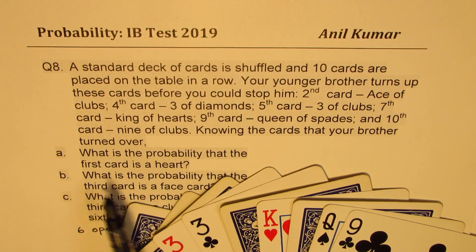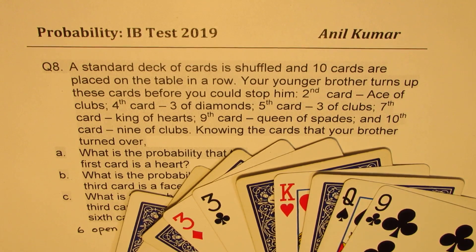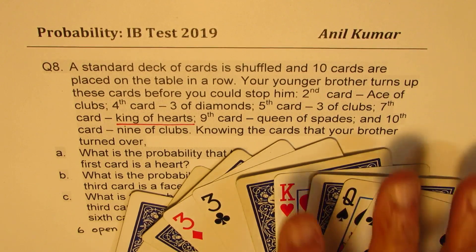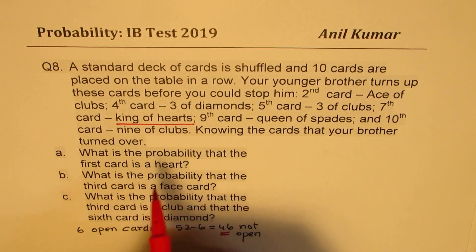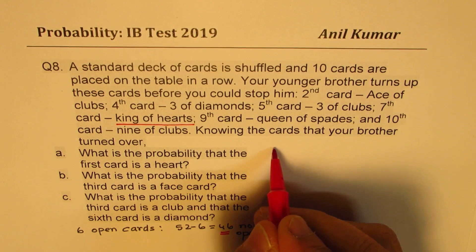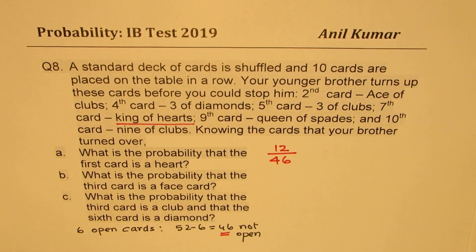What is the probability that the first card is hearts? From the open cards we already have one heart, which is the king of hearts. So out of 13 hearts, we have already taken away one, leaving 12. The probability is 12 out of 46. We have 46 cards left, and as far as hearts are concerned, only 12 remain. So the answer is 12 over 46, which simplifies to 6 over 23.